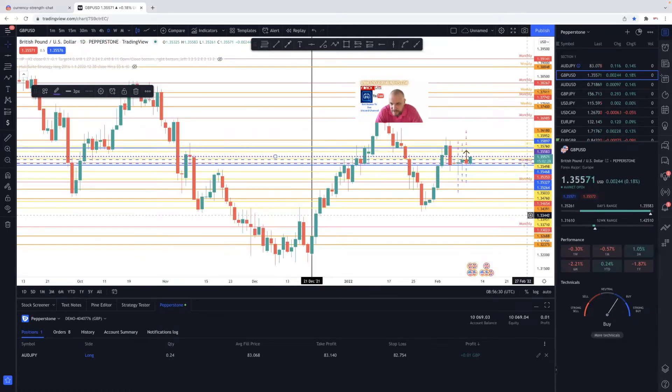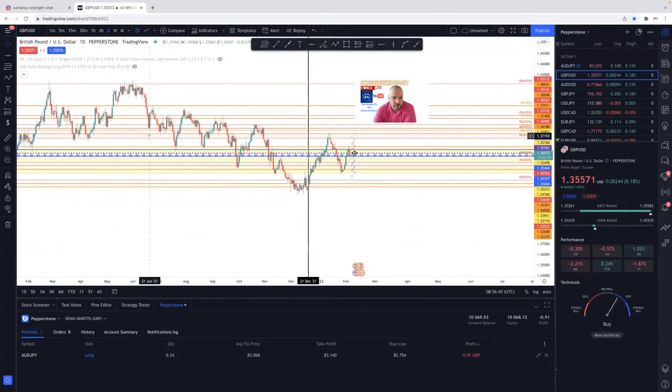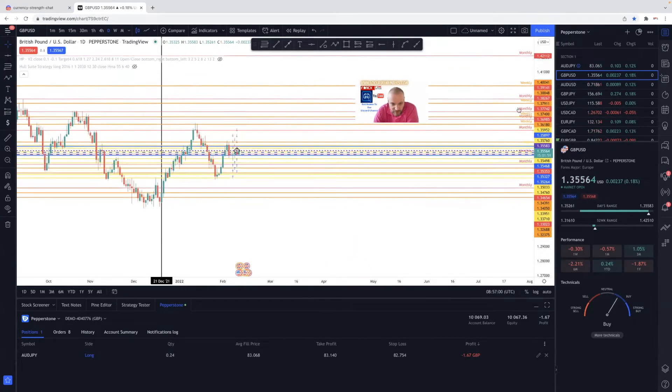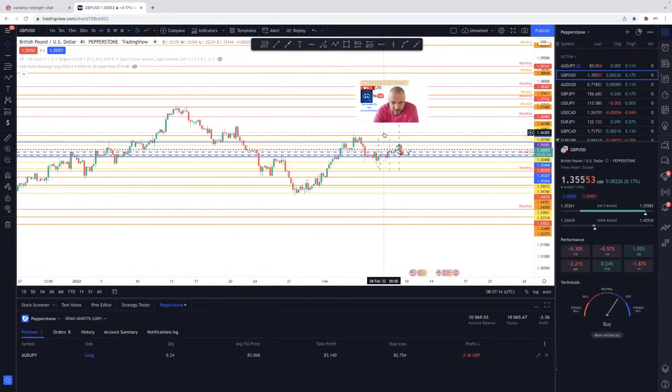We've come down in a downtrend — top-down analysis: lower highs, lower lows, lower highs, lower lows. We've now broke structure, so we're possibly going into a bullish area. We've got the lows, now a higher high from here, a higher low from here, and now we're stuck in a little bit of consolidation and indecisiveness. We could have an accumulation here. Let's go down to the four-hour and see what we can see.